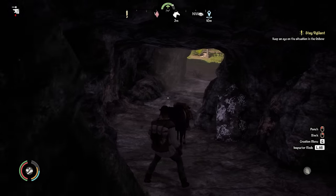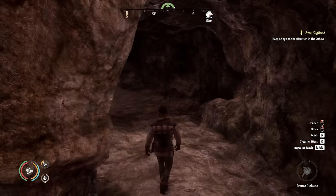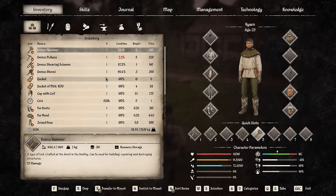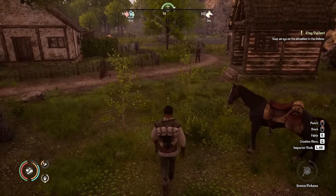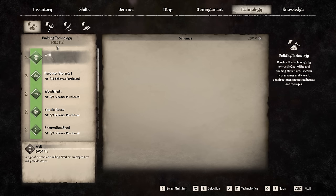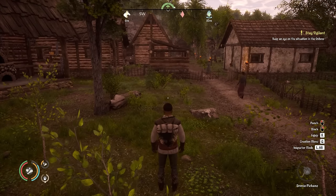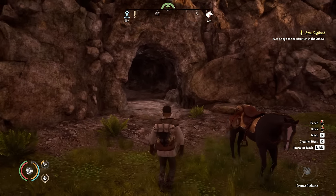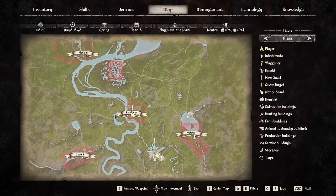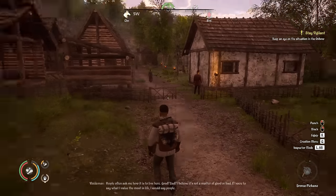I managed to empty that entire cave, even getting all the salt deposits. Our pickaxe has got 2.2% left - pretty good. On technology we went up to 4,017 from 3,957.4, so roughly 50 points from emptying an entire cave. We do get the resources too, but this is a pretty slow way to level up. We'd need about 20 caves to get the 1,000 points, and there aren't that many on the map. So we'd have to do this over a few seasons and basically only be doing mining. We're going to need to look at other ways to progress.